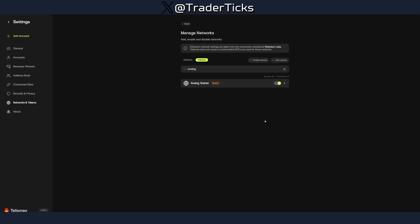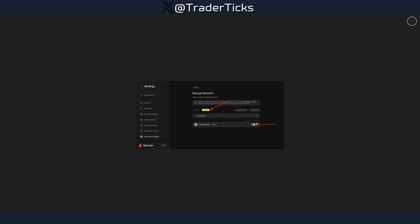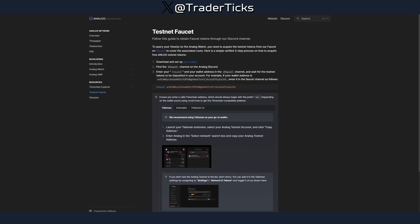A quick note: once you install Talisman, your testnets are not enabled, so if you try to search for Analog it won't appear. Just go through the process shown in the video. The official explanation just says to do a search for the network and shows a picture saying go to Polkadot and enable your Analog testnet, but it doesn't mention that you have to enable testnets first. That's a small but annoying omission in the documentation.